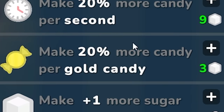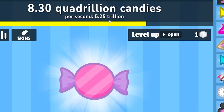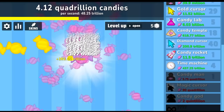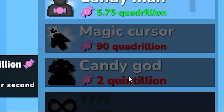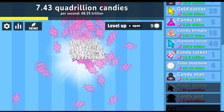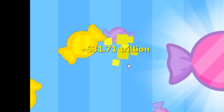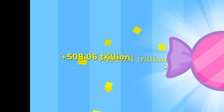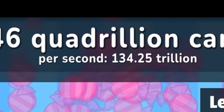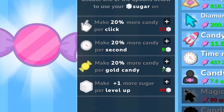I can now buy the candy man — it's gonna make 10 trillion candy per second. Going from 5 trillion to 48 trillion — okay that sounds pretty awesome. Down here is the candy god — it costs two quintillion. I have no idea when I'll ever get to that number. Each gold candy gives me about 500 trillion, so I'm gonna buy more of the candy man. Now making 134 trillion per second, and each gold candy gives me 1.5 quadrillion.